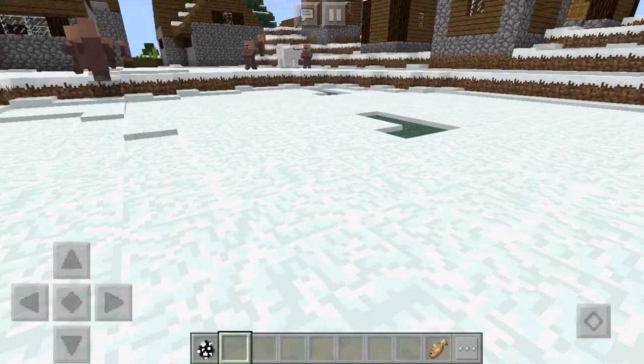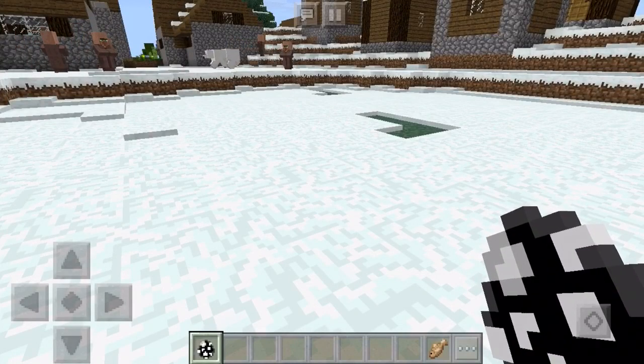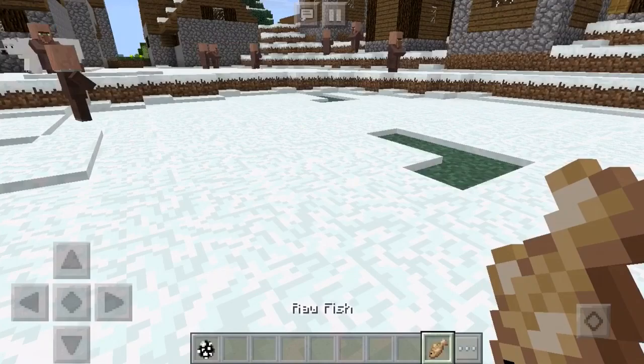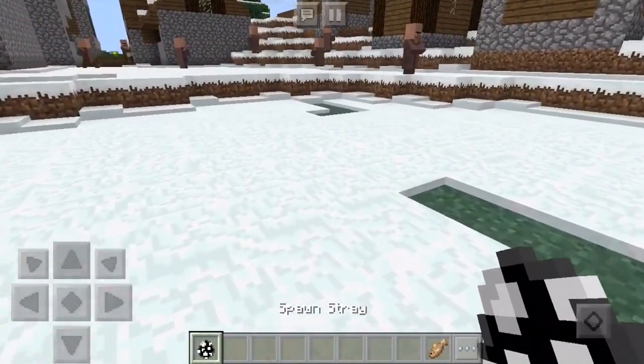He's comfortable, he's happy. We'll put him near the villagers so he's got some friends as well. So the spawn egg — it's not the husk, it's the stray. I got my mobs mixed up there. You get the spawn egg of a stray and you can actually spawn in a penguin. You can also tame him with some raw fish, which I will demonstrate once I spawn this bad boy in.